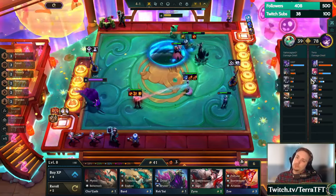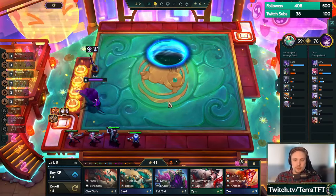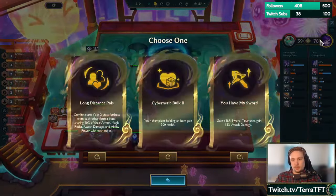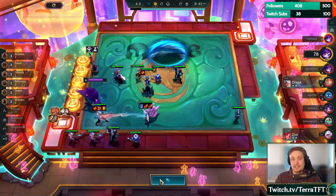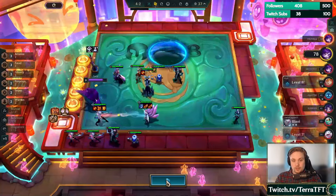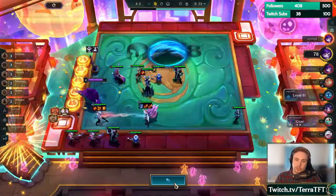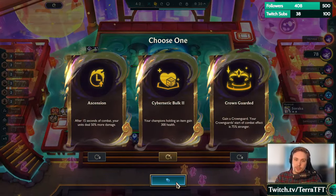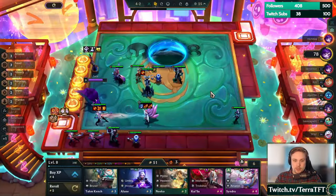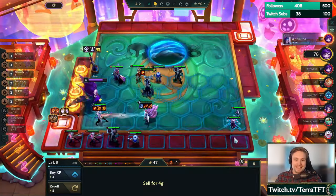Kindred did do a decent amount of damage. We're gonna have our final augment here: You Have My Sword, Long Distance Pals, and Cybernetic Bulk. Probably going to be Cybernetic Bulk — I really need it. Oh, I also took out Exalted — I forgot about that, so I can play this a little differently. Cybernetic Bulk is probably the play. I think it's worth holding on to Syndra but not worth playing her yet.